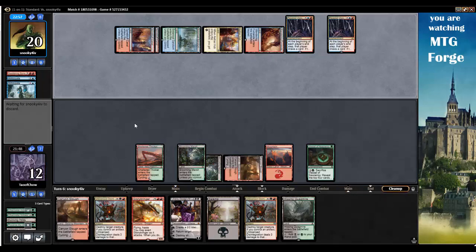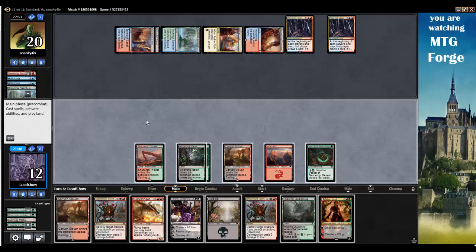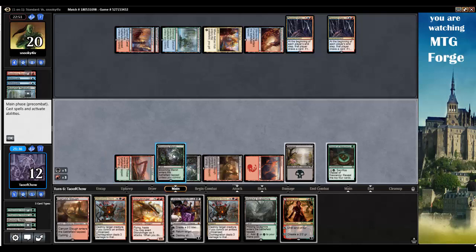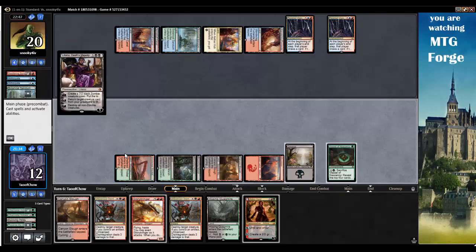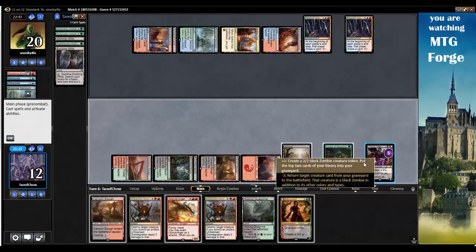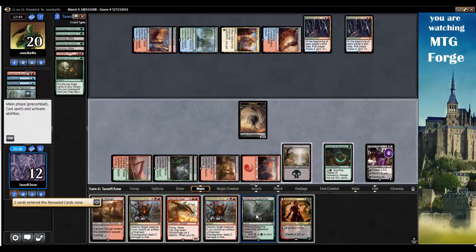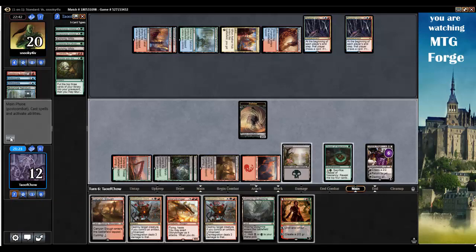Arlen Chord. Let's get the Swamp out of my hand, tap, tap, tap, tap, and tap. Let's get Liliana, Death's Majesty out. Can I return anything? Nothing really in my graveyard. Let's create a zombie token. I've already played a land this turn. And go.